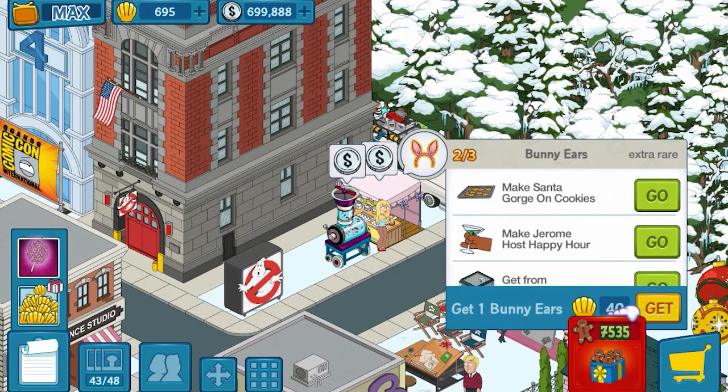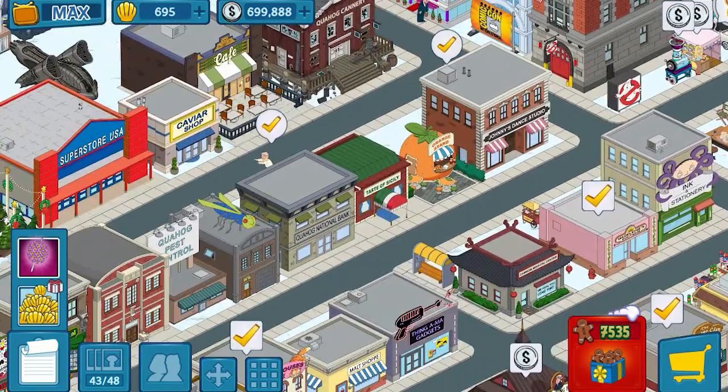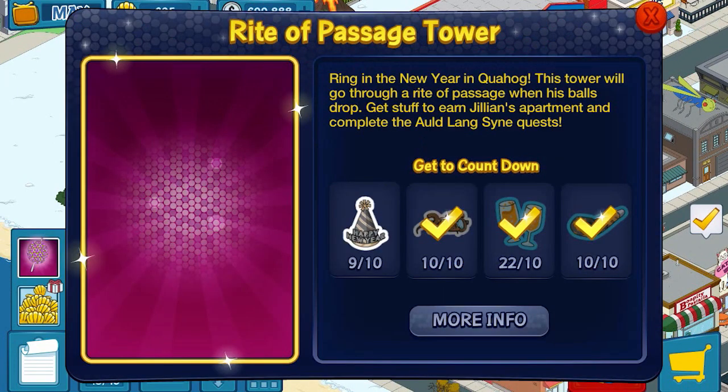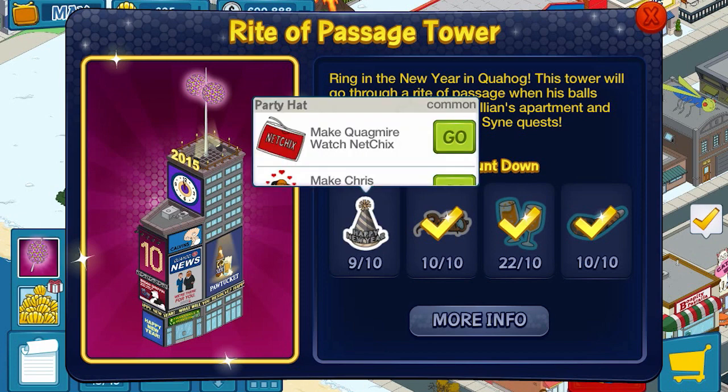The other item of course is the building that you just saw — it was right beside the clock tower. Here's what I'm at for this. Those are the champagne glasses — I have 22, and I think I need 30 altogether to get the amount needed for the Right of Passage Tower and Jillian. But you might notice I only need one more hat, so I'm working on the Right of Passage Tower first.